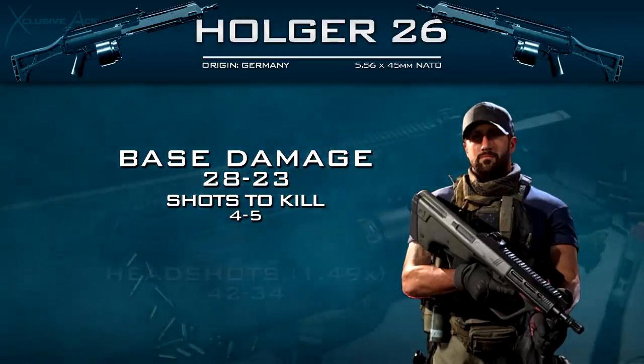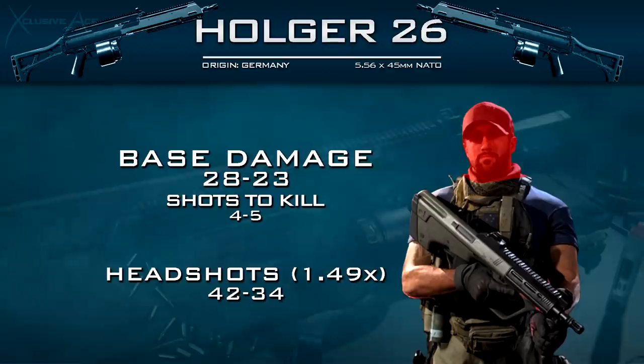We do however get a headshot multiplier of 1.49, and this gives us a headshot damage profile of 42-34. Up close, you do have to hit two headshots mixed in with a body shot to get a 3 shot kill, whereas at longer ranges, just one single headshot mixed in with body shots will give us that 4 shot kill.